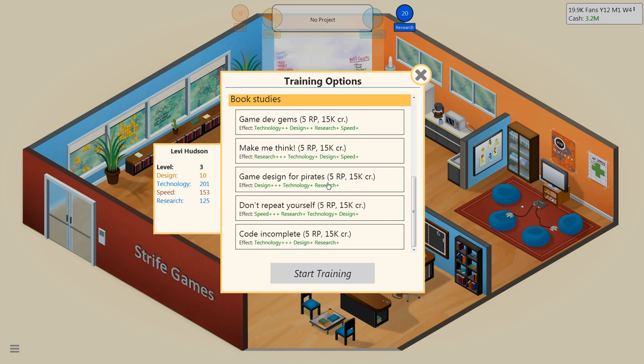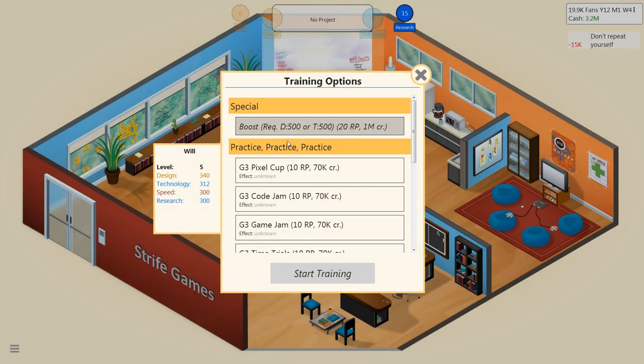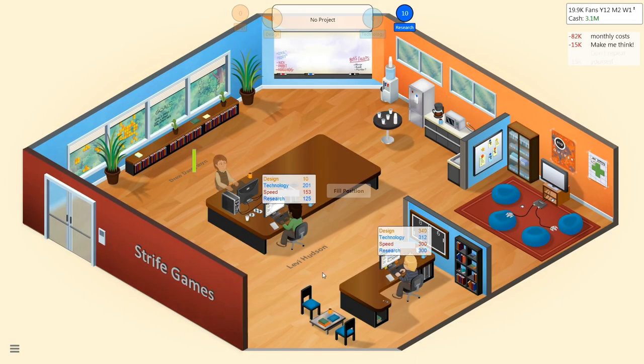It costs less research points. Game design for pirates — let's see, I want to increase his technology again, because he is our technology expert. I don't see a reason why he shouldn't be super trained in it, and he's going to get some design experience off of it as well. Actually, let's do 'Don't Repeat Yourself' to increase his speed. And let's train myself as well — let's do 'Make Me Think' for 15 research points and go forward from there. Start training. Drew is back in the office now.